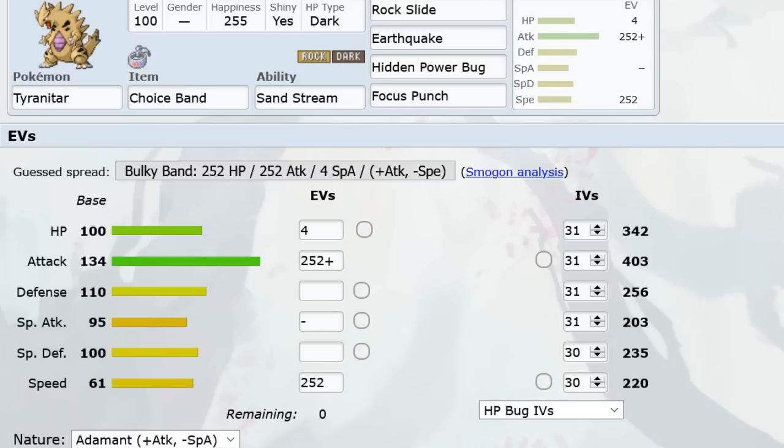Finally, my personal favorite: Choice Band Tar. You're always gonna get it in on a special sponge and no matter what their physical wall is, you smack it. Focus Punch hits incredibly hard — smacks Swampert, smacks Skarmory. HP Bug hits Claydol really hard. Blissey doesn't want to stay in and scout your move because CB Rock Slide really hurts it. Max Attack Adamant is the way to go — max speed is really nice because you outrun offensive Swampert.